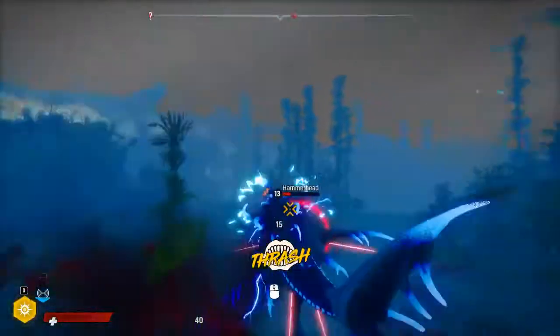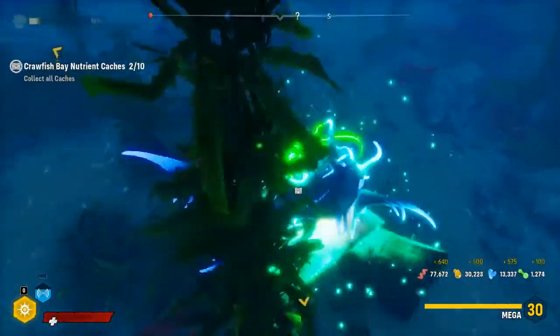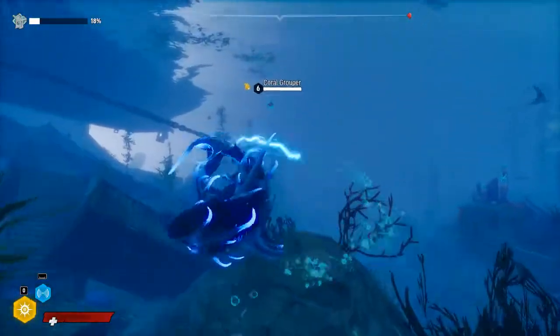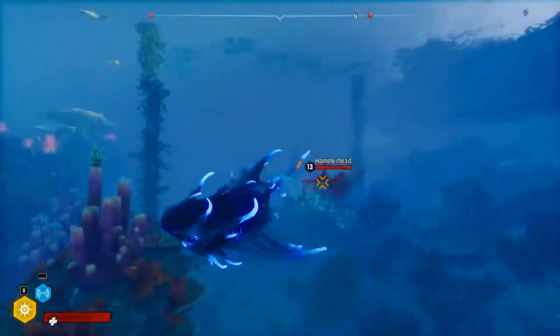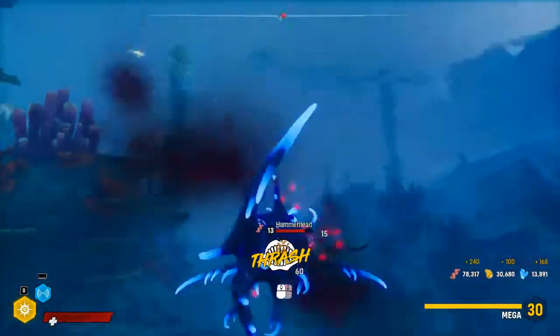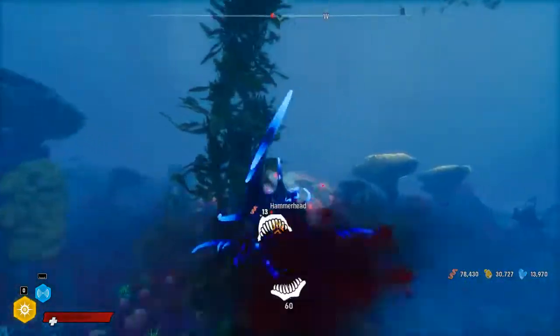Just because I'm a shark doesn't mean this game has to be simple. I could have abilities — and in fact I should have abilities — that aren't my bite, and that aren't my dash, and that aren't my tailwhip. The tailwhip is whatever. The range attack, every part of your kit, just makes it so you can spam damage and ignore any amount of skill.